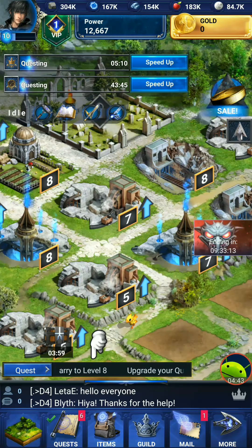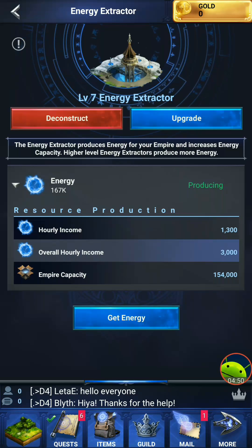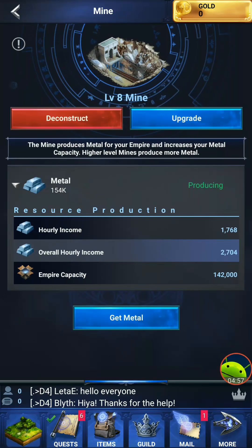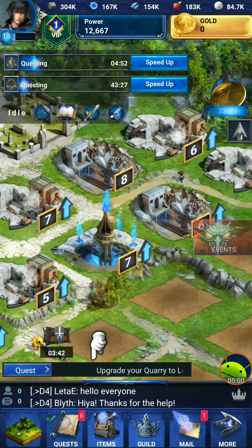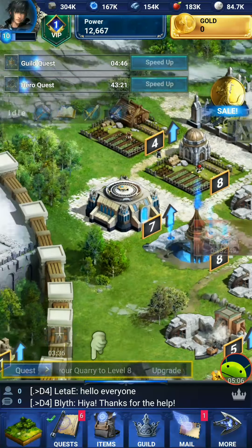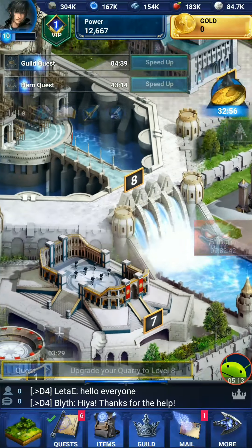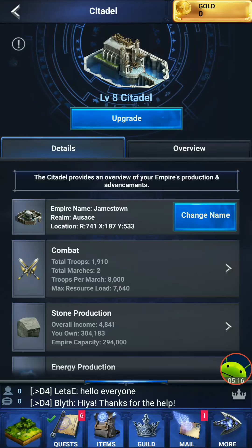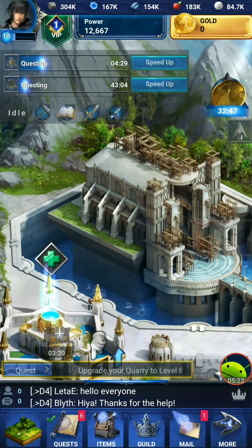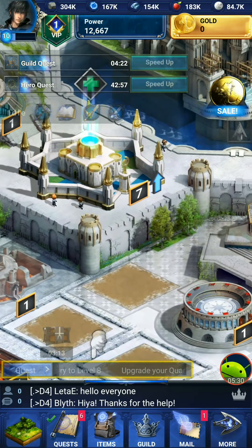I start off with just a basic kingdom, and I built these other resources right here that you're going to need. You need your quarry, your energy extractor — these are some of the main resources you're going to need. You're going to need your mine, that's for mining your metal. So I have several of these inside your kingdom. My citadel here — I think I'm on level eight. I think I have to go two more levels to get to the next level where I can actually get something better.